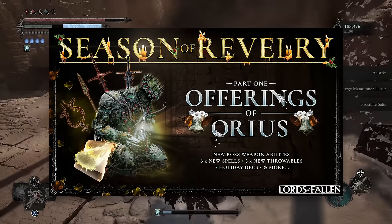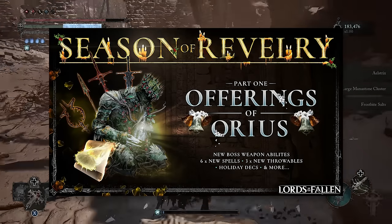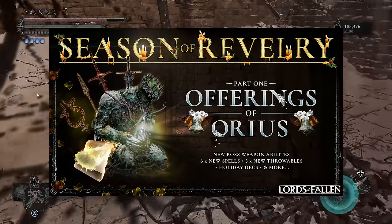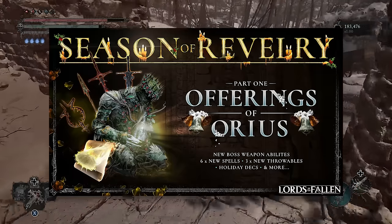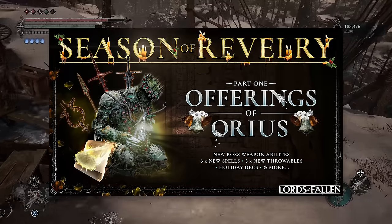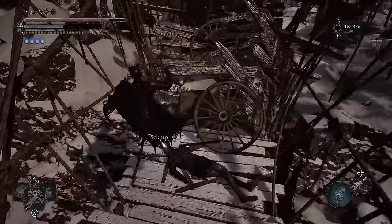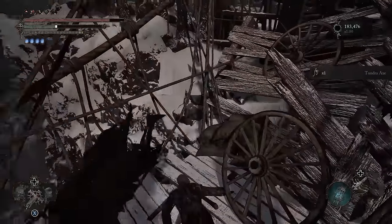Part 1, which is live right now, also includes some boss weapons getting some new special abilities and we now have the ability to farm faction shrine currencies like the plucked eyeballs, pilfered coins and severed hands from elite enemies that are part of each faction. So you no longer have to play PvP for those shrine specific armor sets and shaders.